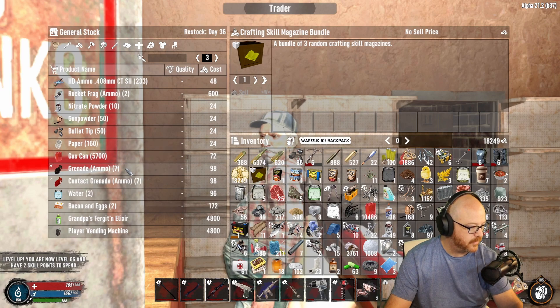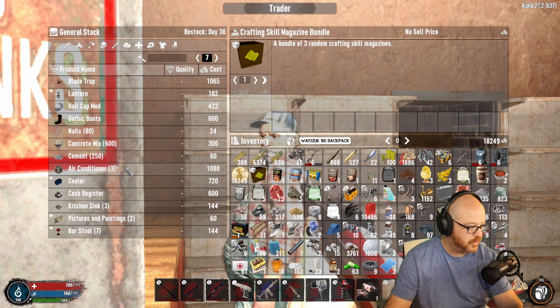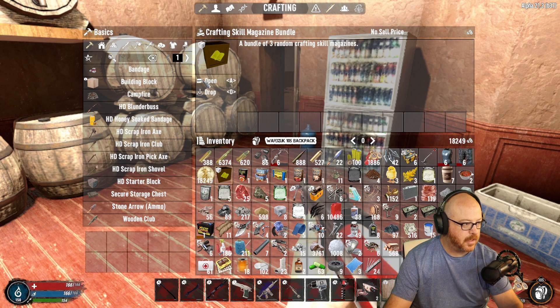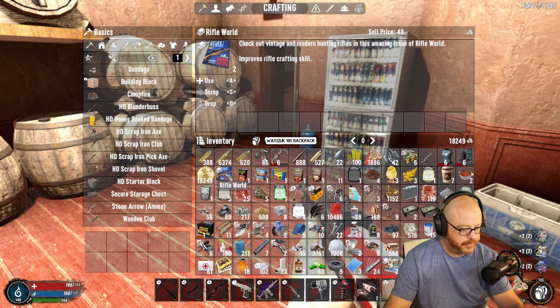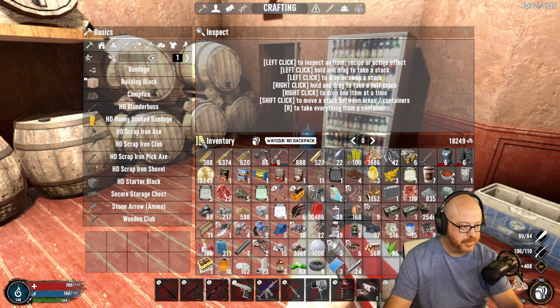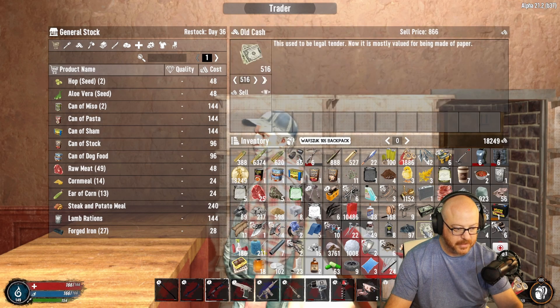We can go ahead and see if he has any — it's a new day so that should mean come back tomorrow, new books, but apparently not. All right — open. We got rifles. Lever action rifle quality 2. That's pretty much it — there's a lot of stuff we just got. Let's see what else we can sell here.